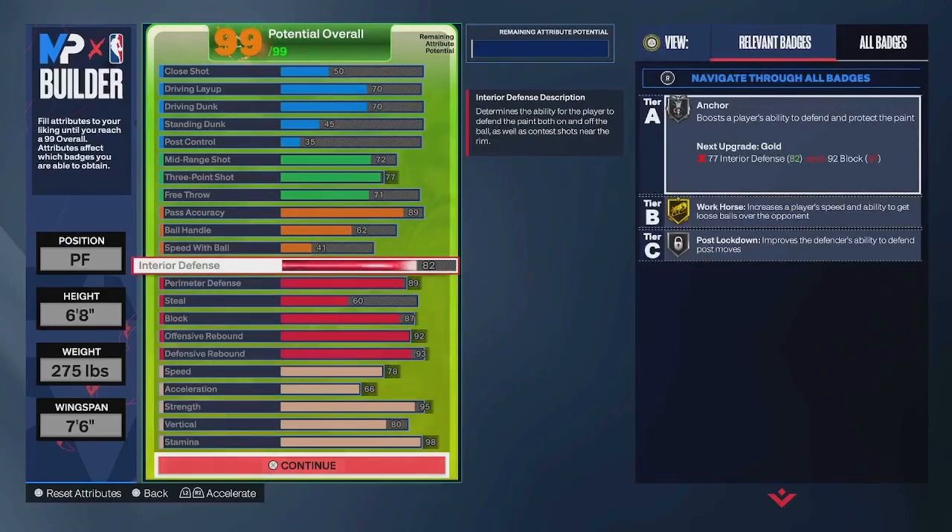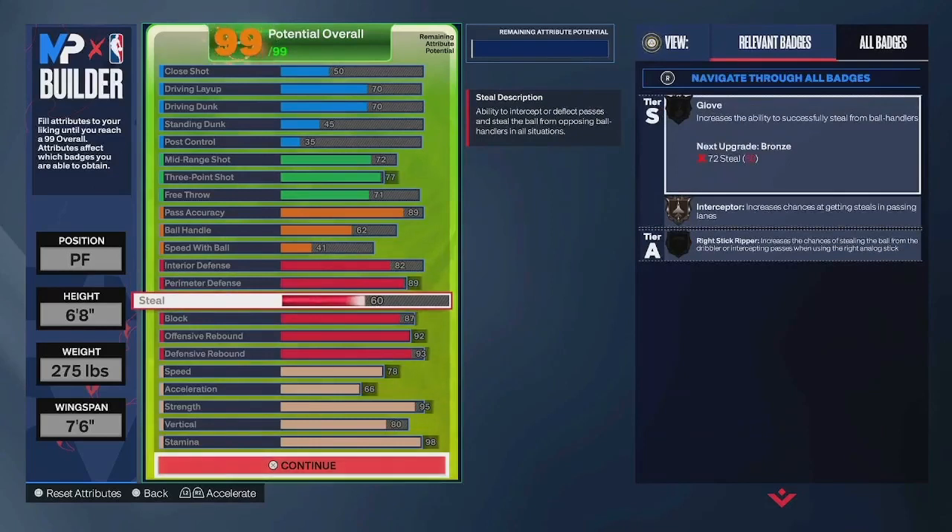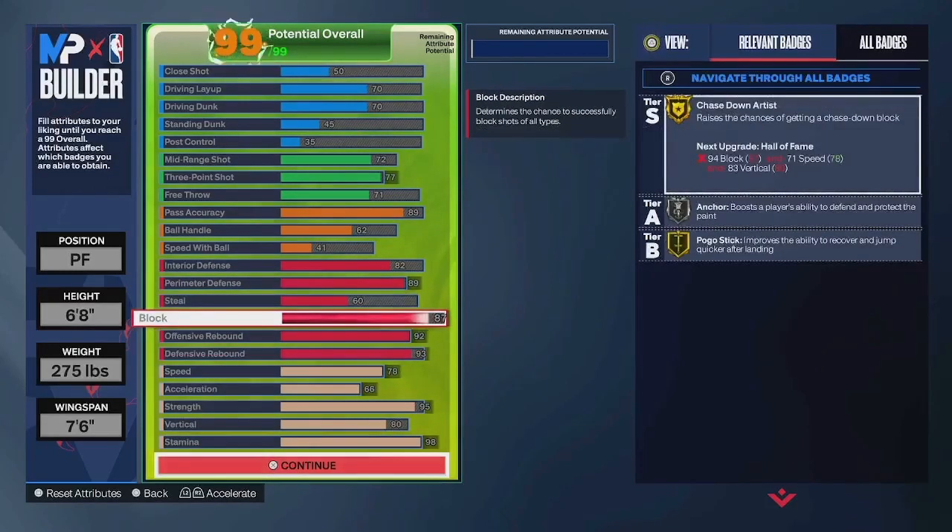82 interior defense gives you silver post lock. 89 perimeter gives you gold ankle braces. You also have gold challenger, gold 94 feet, silver clamps, off-ball pass, workhorse — all that stuff. You do have a 60 steal for bronze interceptor, and 87 block for gold chase-down artist as well as silver anchor.